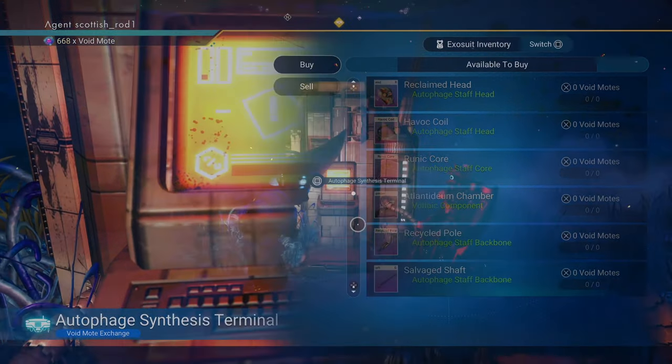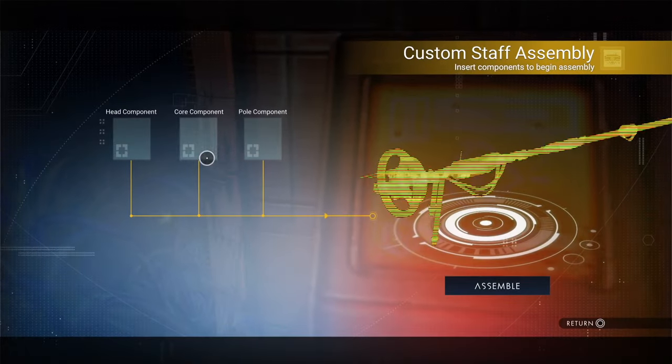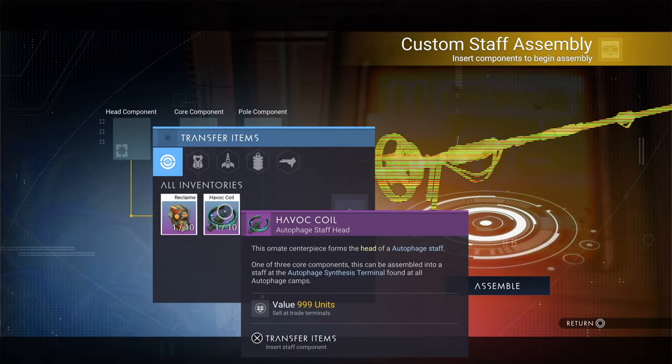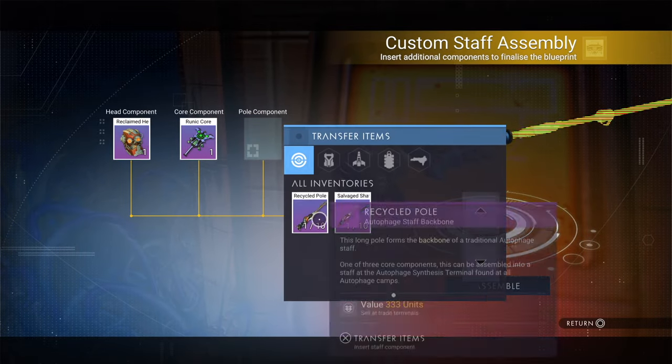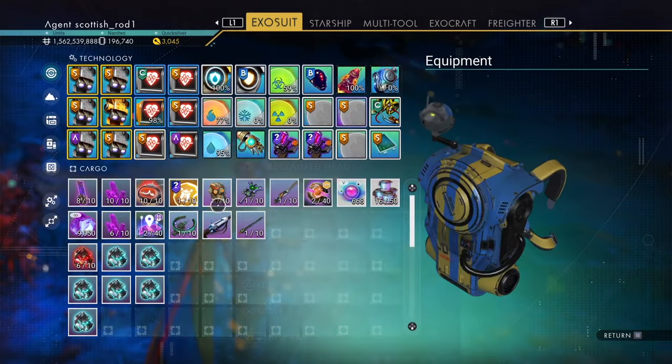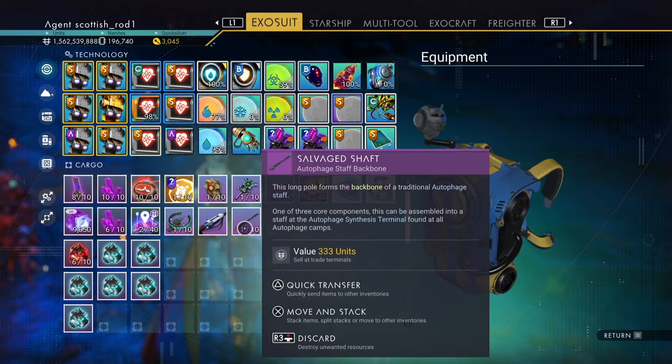When you interact with the terminal again, you select staff assembly, and you select different items to get different looks. I'm not sure how many variables we've got at the moment, but it's probably quite a lot. And it does take up a lot of space in your cargo, but it is useful that you can get 10 of one type.